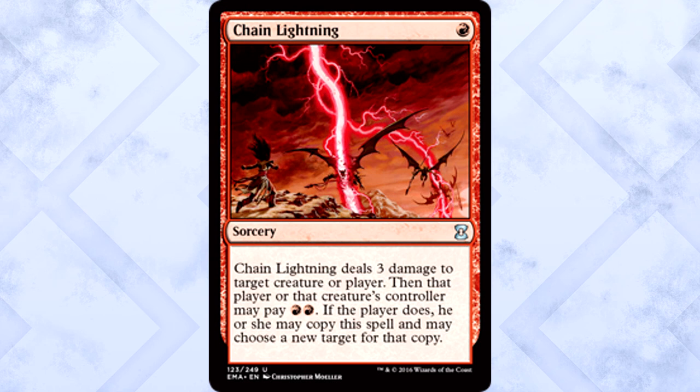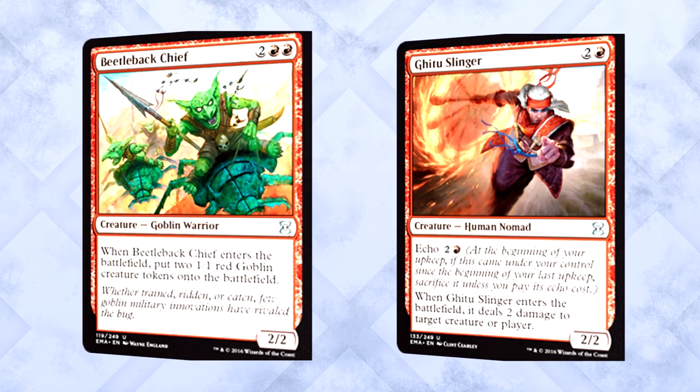Red uncommons might be my favorite color and rarity in the entire set — and that's saying a lot because I hate burn and goblins. Chain Lightning is the best red uncommon: one mana, three damage. I don't care that they can copy it — we're talking one mana for three damage, you'll take it and you'll like it. The next best red uncommon is a toss-up between Beetleback Chief and Gitaxian Probe — er, Gitu Slinger. One of them creates a goblin party, the other is a removal spell attached to a creature. Echo does suck, but removal is king. It's a very tough choice — I think they're very close, Beetleback may get the edge, but both are great.